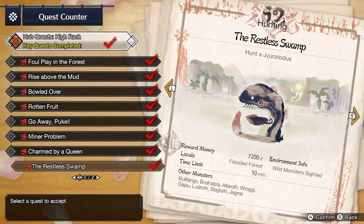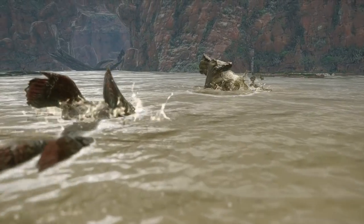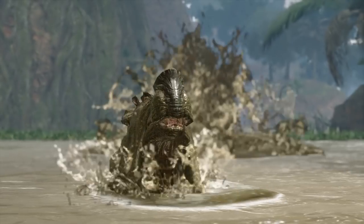With the majority of the key quests completed, you'll get a new request for the next urgent quest. Accept the Restless Swamp to hunt everybody's favorite returning monster, Jyuratodus — very cool they brought it back from Monster Hunter World. Once you're done with this glorified punching bag of a monster, you'll graduate to Hub 5 Star.